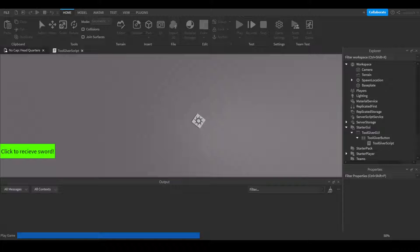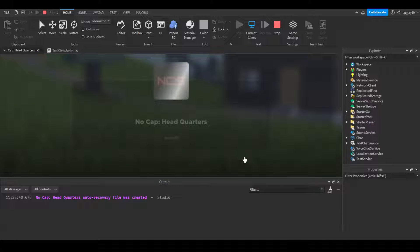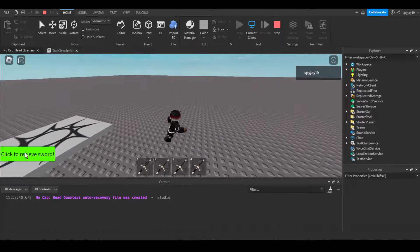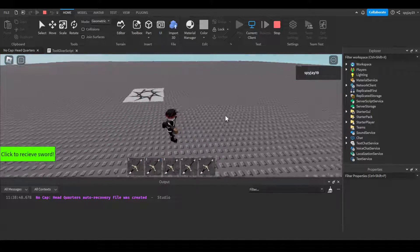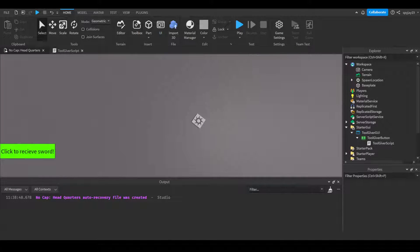We can go ahead and click Play to test this. Click to receive sword — boom! And there you go, that's how you make a tool giver button. I hope this video was helpful. I appreciate you guys for watching — leave a like and subscribe if the video was helpful.